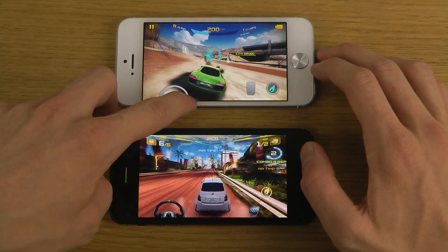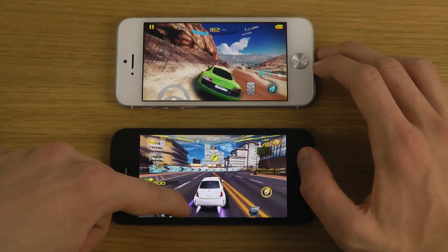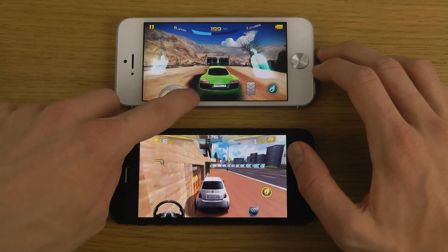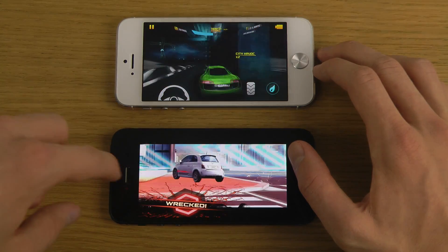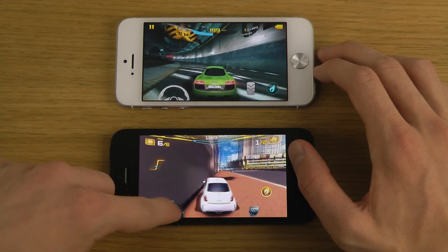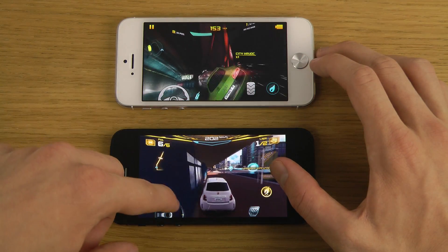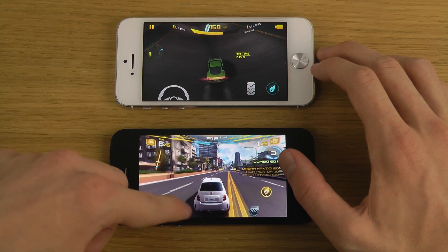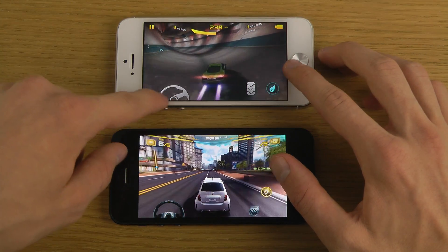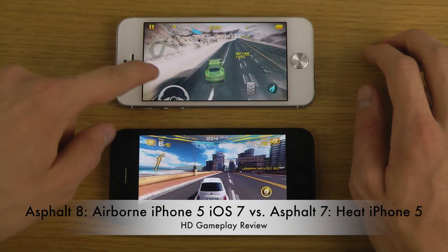The first thing that you get is a really cool car right from the start, which is pretty awesome, while in Asphalt 7 you have this kind of crappy car. Also, the steering and everything feels a little bit more real. It also feels like when you crash, it's not as annoying, because Asphalt 7 goes a little bit black in the menu while Asphalt 8 kind of stays the same. The environments in Asphalt 8 are really sick — we're driving in tunnels and stuff, and look at these jumps — pretty epic.